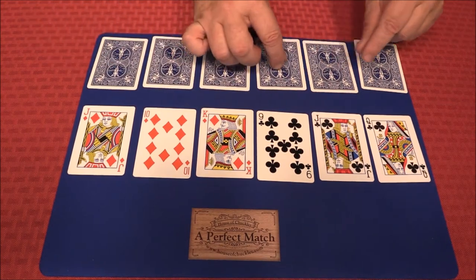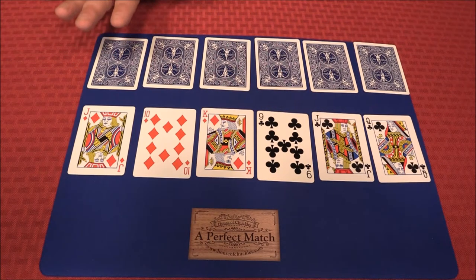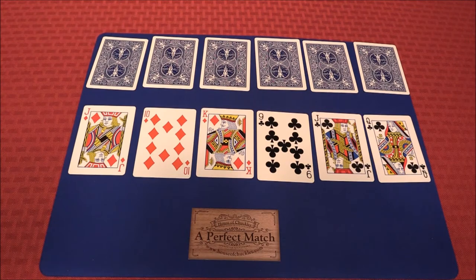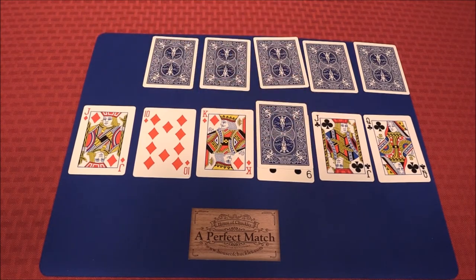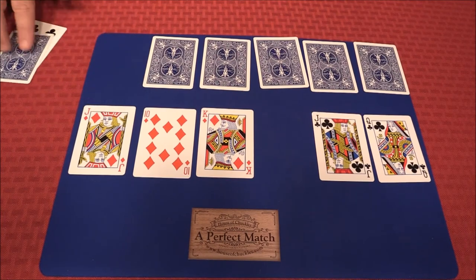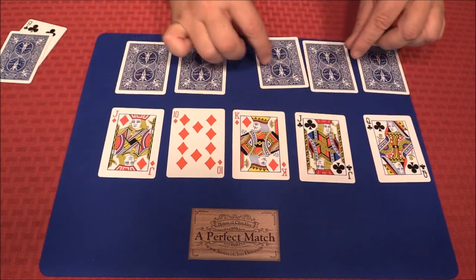I'm going to have my invisible spectator help me out here. What you do is have a spectator touch one card that they believe is going to match another — you've played the memory game, well that's kind of what this is. So I'm going to say this card goes with this card. Let's take a look: nine of clubs and nine of clubs!